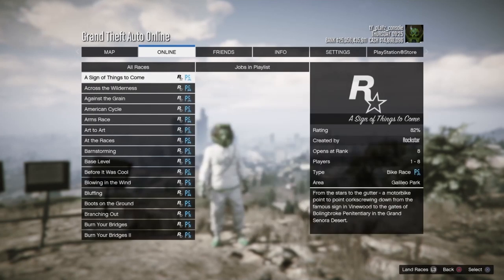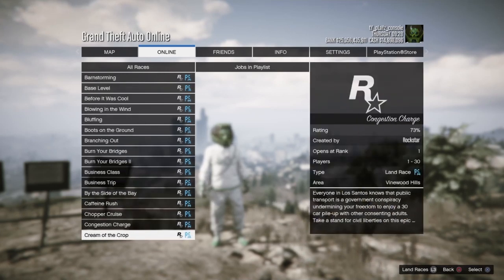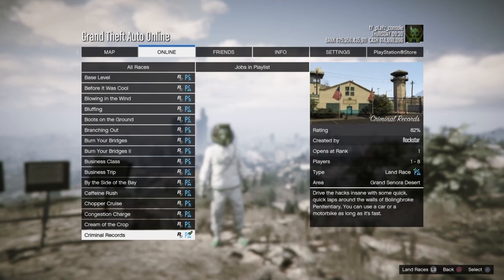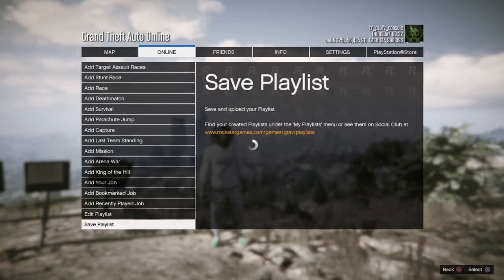First, go to the online tab, go to playlist, then go to create. After you go to create, hit add race and add the criminal records race. Once you've added that single race to the playlist, just save the playlist and name it whatever you want.